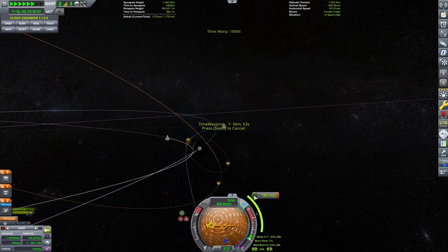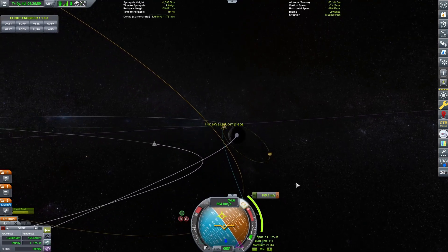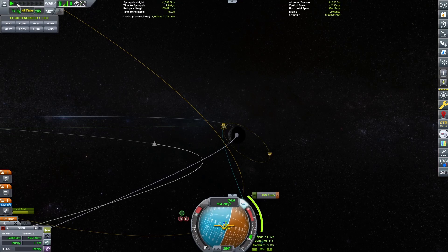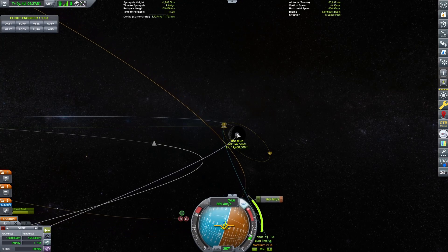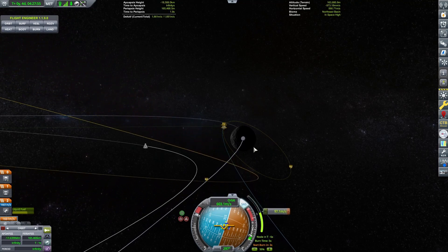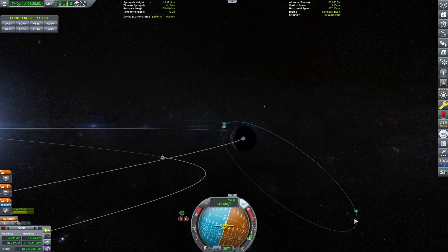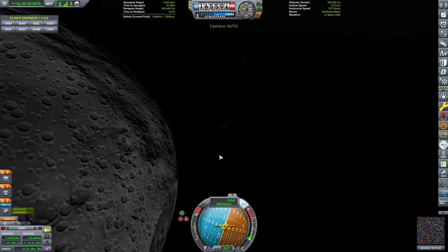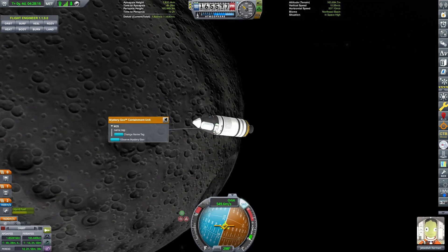We don't need to get a super tight orbit — we can to get more science, but right now let's just stick to this. So we go out to the blue marker here again. It's an 11-second burn, so we want to time warp up until we get to about five or six seconds before the start burn indicator. There we go — and we just burn along here. And you can see — okay, so there we have an orbit. Charlotte, we have an orbit around the Mun. Let's get some science going here.